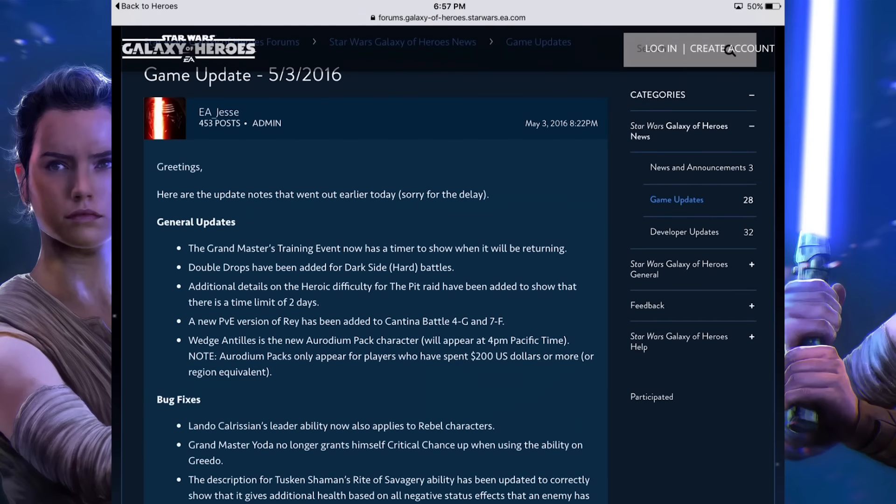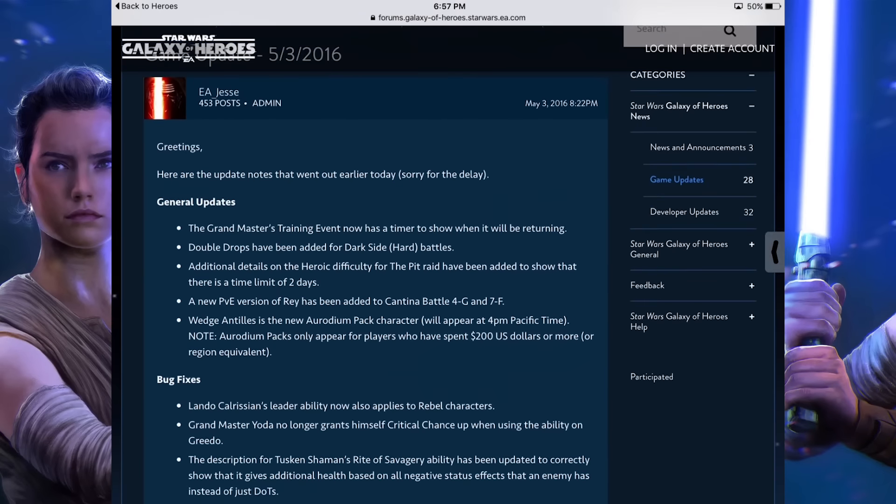So the first thing that stood out to me here is there is a new PvE version of Rey that has been added to Cantina Battle 4G and 7F. We're going to have a good look at this afterwards and see what it's all about.